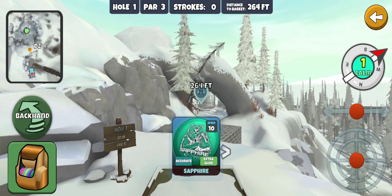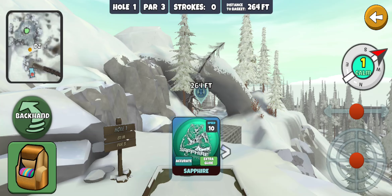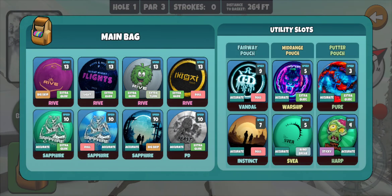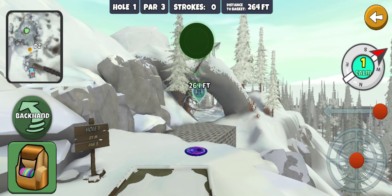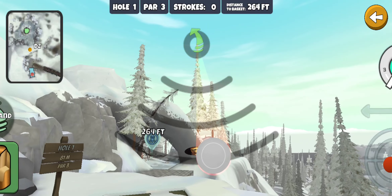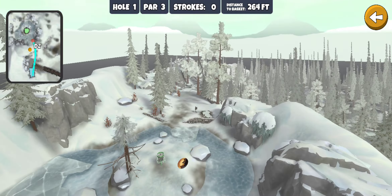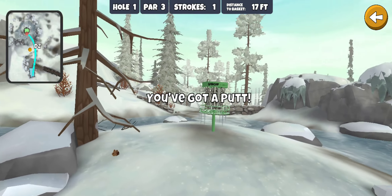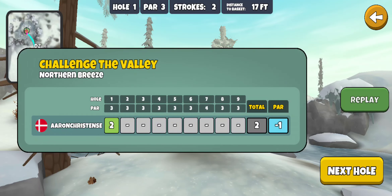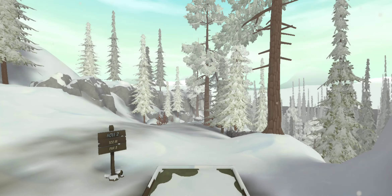Hole one, par three, 264 feet. Looks pretty straight. I'm going to slide to the right — not sure if there's water down there, might be better going over the top. I'm going with the Instinct over the top. Not a bad first throw — there's an island there. Can't tell if that's ice or water all around it, but we got a birdie on the first hole!